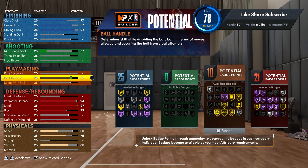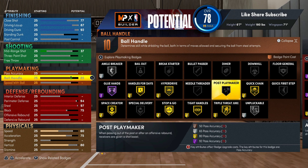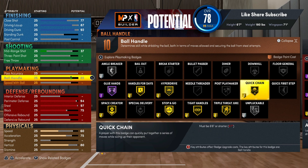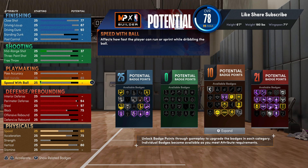You're gonna have that curry slide, and you got quick chain - quick chain is one of the badges a 6'7" is not even supposed to have. You gotta be 6'6" or shorter to get it, and you're 6'7". That's some heat right there. You get the curry slide with the 85 ball handle. Put up your speed with ball - a 6'7" is not supposed to have 80 speed with ball, but with 80 speed with ball we're getting the gold quick first step.